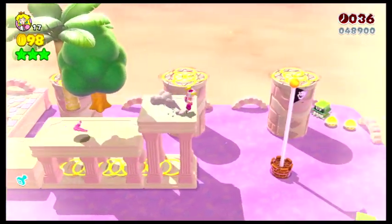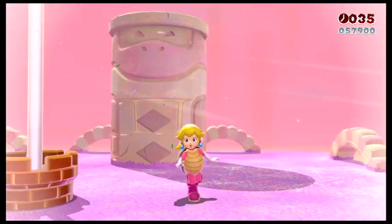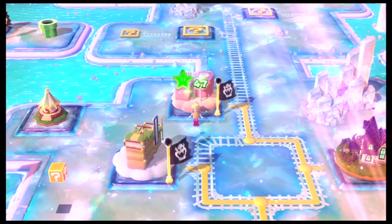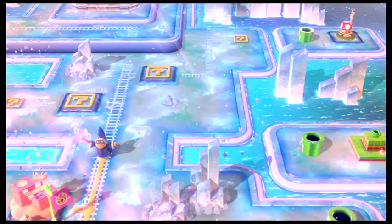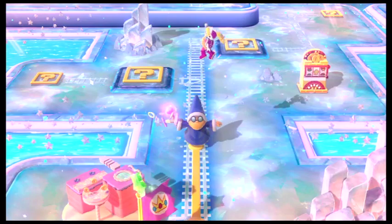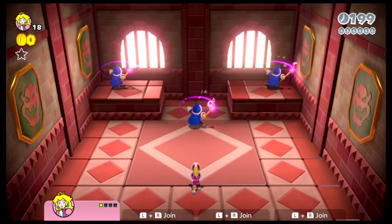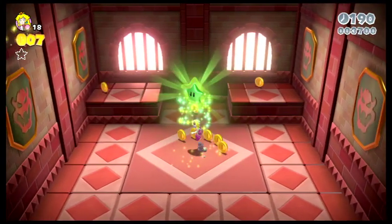I just gotta beat the level, which also isn't that hard, although there was a question mark above it which was kind of preventing me from getting it. There we go. Now we do need to go back to get a cat suit, but first we might as well do the Camax and get it over with. Get rid of you, get rid of you, get rid of you. There we go, pretty easy.